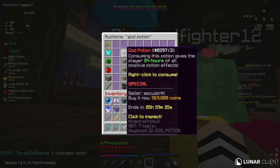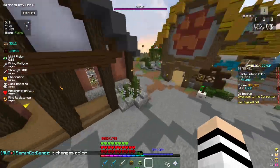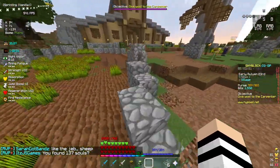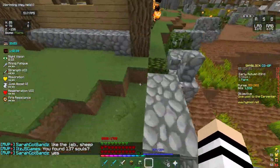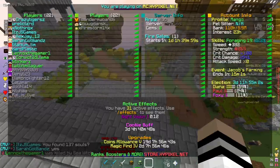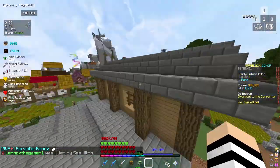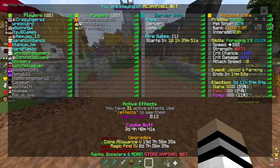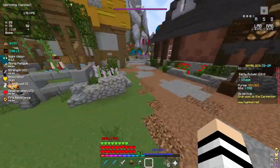God potions are actually going up in price as we speak — I currently have one active. I would suggest, if you're late game, sell one and keep one, which is what I ended up doing. With my minion setup, if I sell one god potion I can afford to sustainably keep using booster cookies. I've got a cookie buff of 3 days left and I can just keep reusing my bits and getting more god potions, which is really awesome.